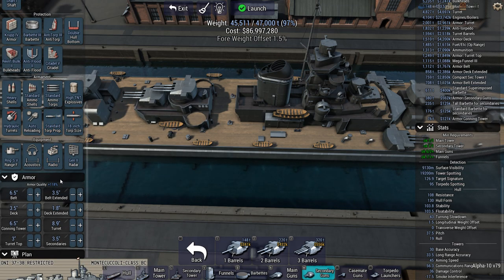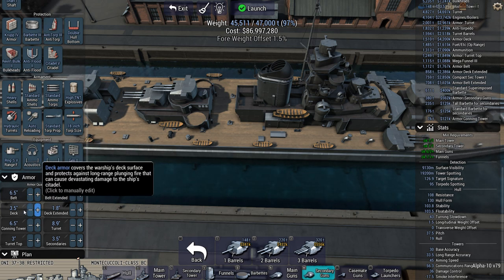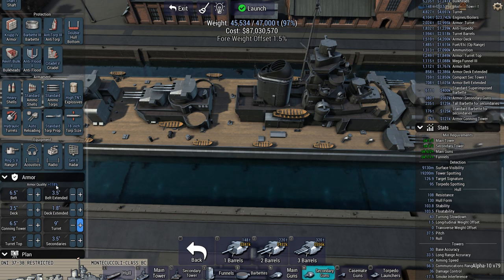I have to have an armor minimum thickness of 12.6 inches of belt armor. I have 118% armor quality. So 12.6 divided by 2.18 — because I get 100% armor quality — needs to be 5.7 inches of belt armor, so that's okay. I need to have 4.7 inches of deck armor. I am definitely achieving that. Turret says at least 14, which with an almost 120% bonus should be fine. Turret armor is sufficient.